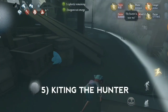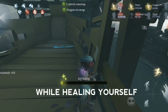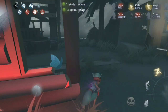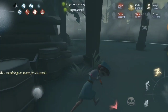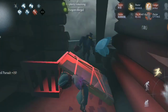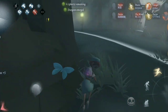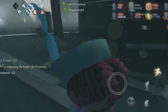Next tip: kiting the hunter. As you know, the doctor can heal herself anytime, anywhere. So while you are healing yourself, you can play around with the hunter and buy some time for your friends to do decoding. We start with 5 cipher machines. Keep telling your friends where you and the hunter are located, and just play around. And there are only 3 cipher machines remaining — we are done.